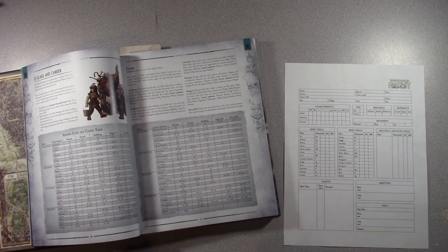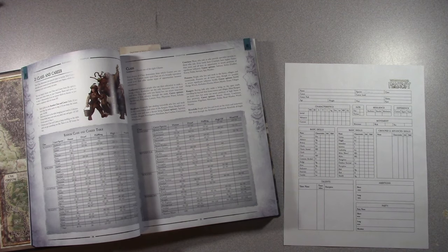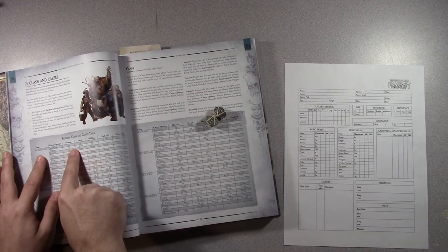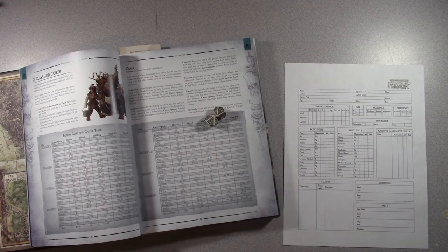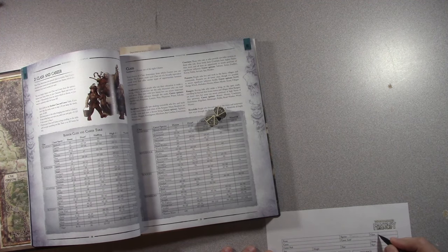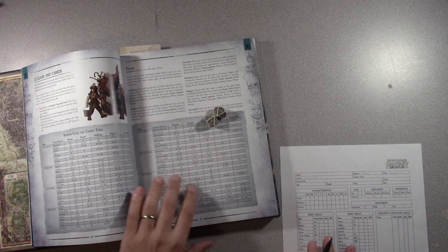Then I'm going to roll for the career — that's the tough one. Depending on the flavor of your game, it's difficult sometimes; you might end up with a peasant, but that creates epic moments where you advance past that into something greater. Or you might start out as a noble. Rolling randomly — that's a 2, and on the human section, a 2 is an engineer. I'll write down class: academics, and career: engineer.